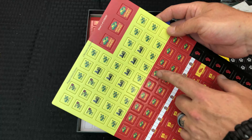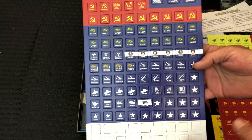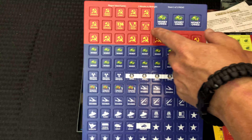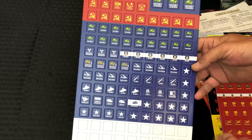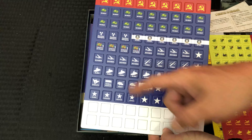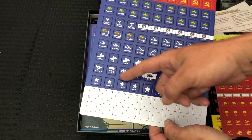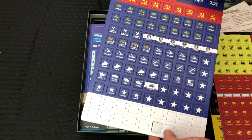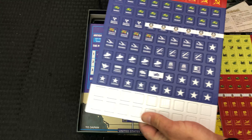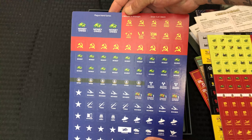Then some more admin-type counters at the top. And I believe this is our last counter sheet — this one has a lot of the US/NATO-type forces, money owed, a few more Soviet-type counters up top, investment counters, the spy counters for NATO, bombers, ICBMs, subs, MERVs, bunkers, and little star admin counters. And then these look like nation counters — Canada, Mexico, Japan — with some blank extras.